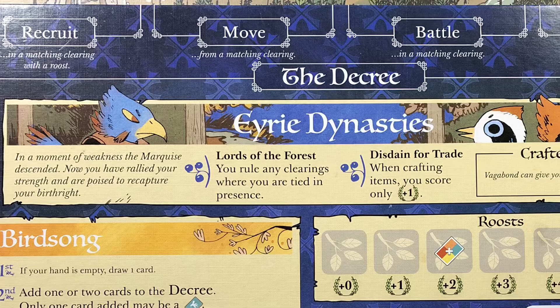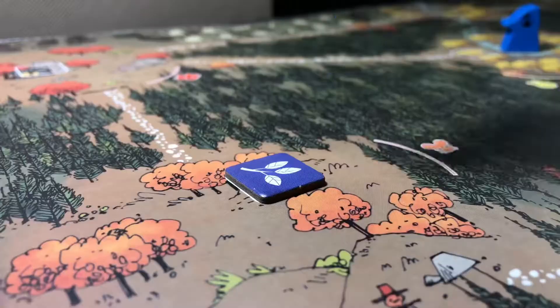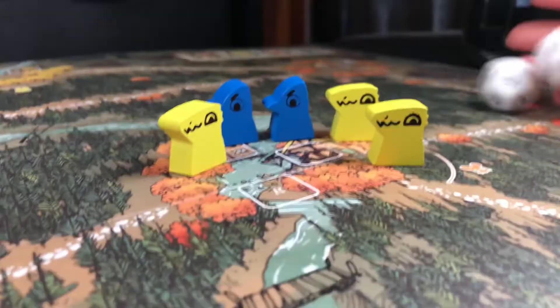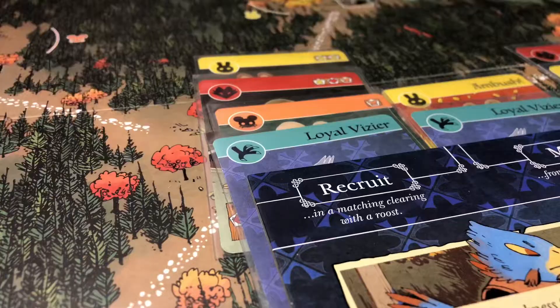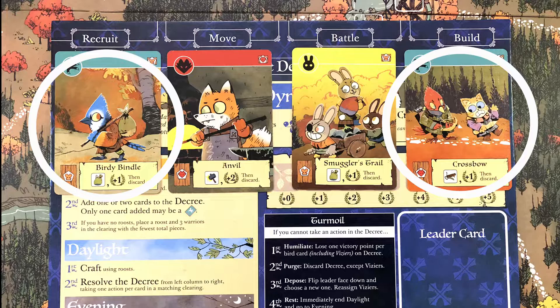Let's take a look at the decree, as it will be the biggest challenge to balance during your games with the Eerie. When you realize you have to follow it all the way through — recruiting, recruiting again, moving and moving and battling here and there, and then trying to build that roost — you will want to be careful about which cards you place within the decree. Keep birds for recruit and build, and move in battle as a trash for your unwanted suits.